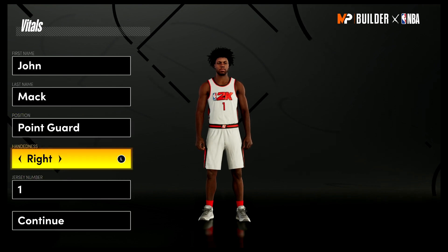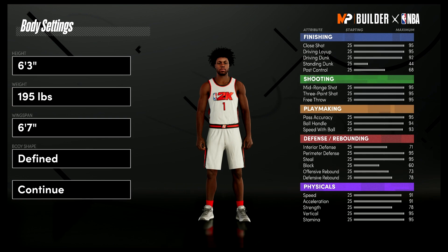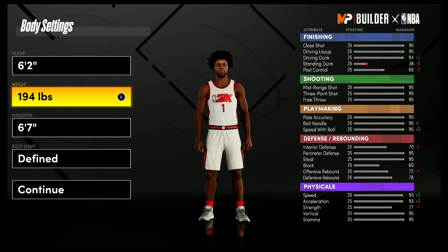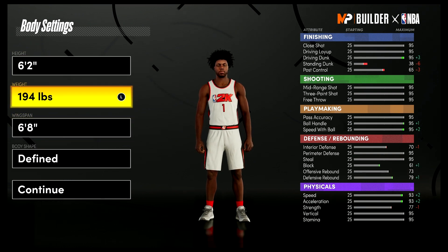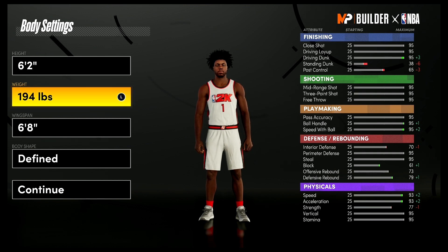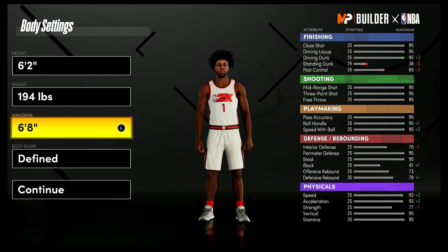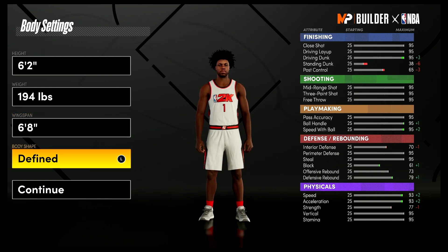Position is going to be point guard. Handedness doesn't matter, jersey number also doesn't matter — I just chose one because that's the number he wore when he was MVP of the league. For the body settings, bring him down to 6'2", weight down to 194 pounds, and wingspan up to 6'8". That is his actual height, not quite his actual weight. The reason we're bringing him to 194 is to get that 95 speed with ball. That is his actual wingspan, and body shape doesn't really matter — I'm going with defined.